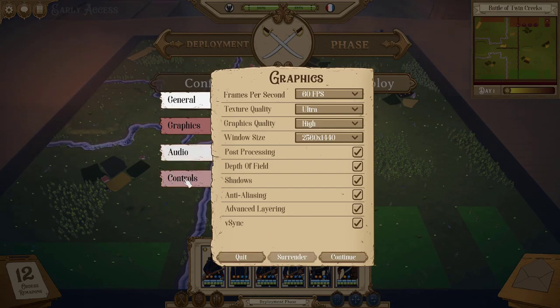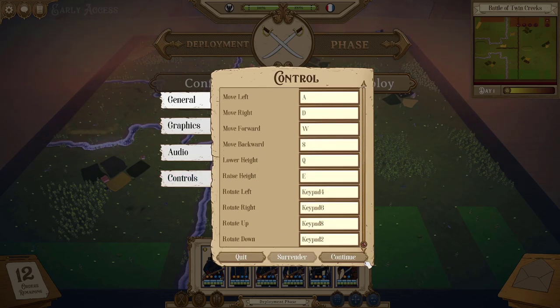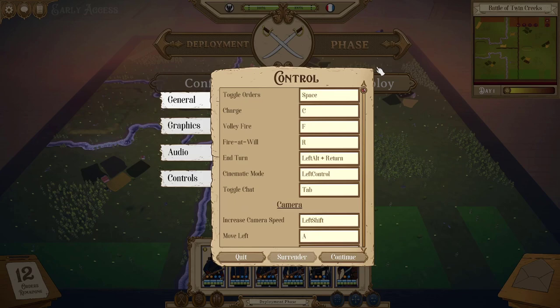What is more relevant for this tutorial is controls. We've got custom key binding for just about everything in the game, and we're going to keep adding more. One hotkey a lot of people have been requesting is the ability to quickly change formations. We're planning to make them the number keys — press one for march column, two for line, and so on. It's not available in this build yet, but we'll add it very soon.